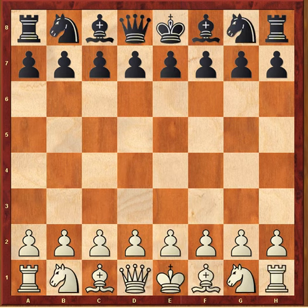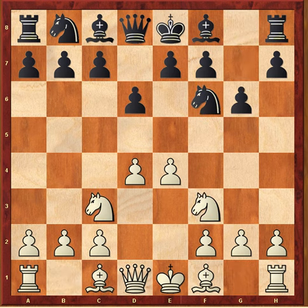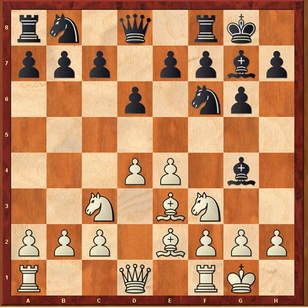This game is from Reykjavik, 1982. E4 d6, d4 knight f6 — Pirc defense — knight c3, g6, knight f3, bishop g7, bishop e2 — the classical approach. White doesn't try to build up a big center with the pawn on f4 like the Austrian attack, but simply develops with two pawns in the center, castles, and plays very solid. This was a favorite way of playing for Anatoly Karpov, who can always be recommended as an example to follow in these types of openings. Castles, bishop g4 was played, bishop e3, knight c6.